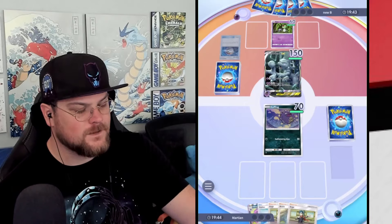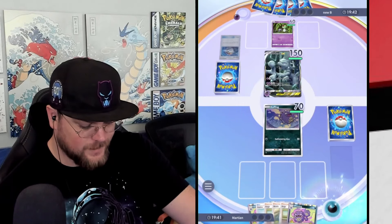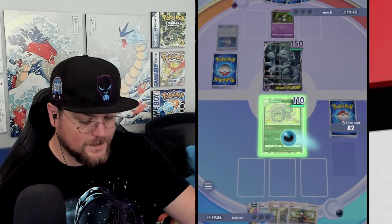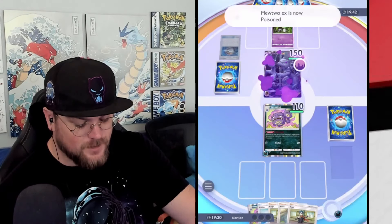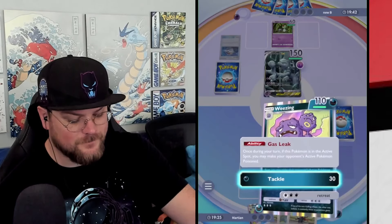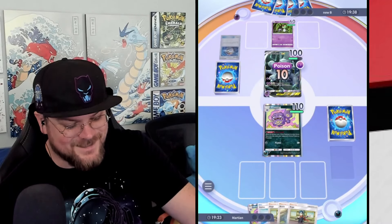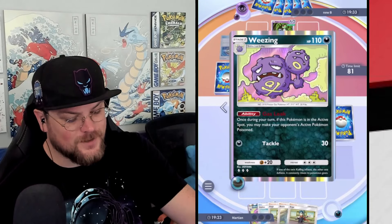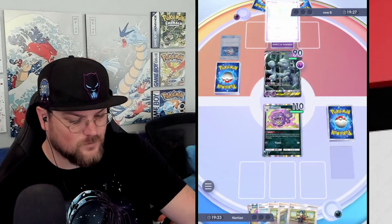It's also really funny because Weezing is a poison type, which was consolidated into the dark type. So psychic Pokemon are weak to dark, but Weezing isn't supposed to be dark. But Weezing is weak to psychic because poison is weak to psychic for some reason. So it's funny that Mewtwo isn't weak to Weezing and Weezing is weak to Mewtwo — but that's just how the type consolidations worked out.